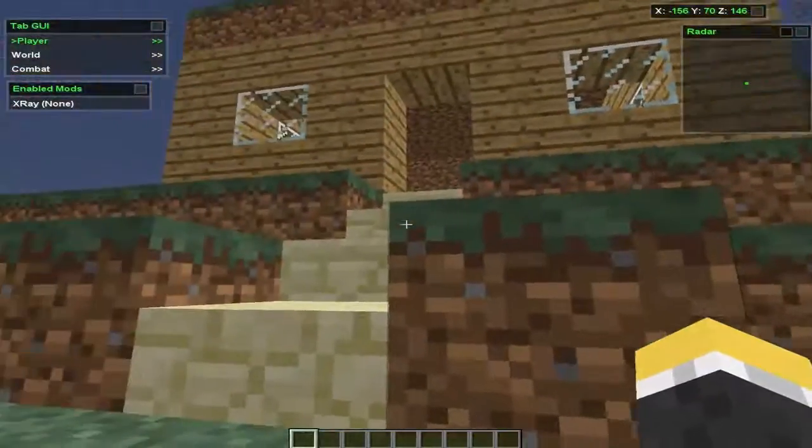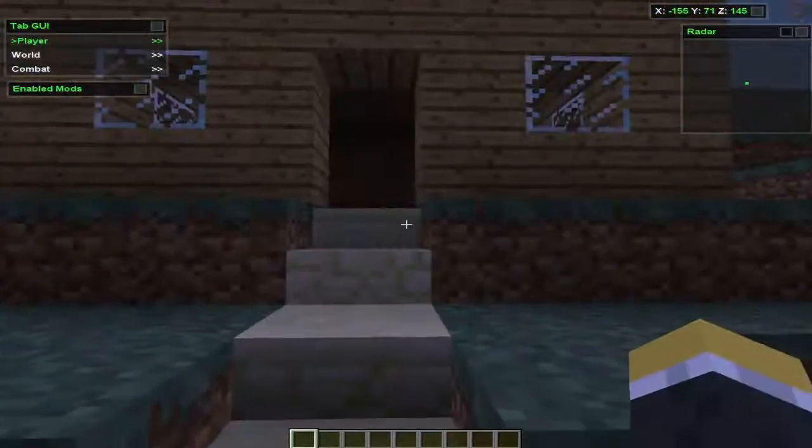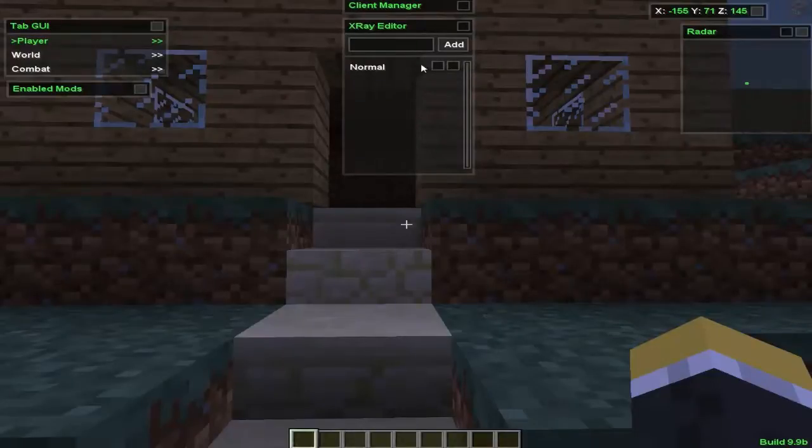Right now I'm not selecting anything. I'm going to show you how to select different types of x-ray and how to make your own type of x-ray. You're going to click Y — it's going to bring up the client manager, or if you click GY it will bring that up. If you haven't selected that, you're going to click Extend, you're going to see X-ray Editor, you're going to click X-ray Editor, and you're going to see Normal.